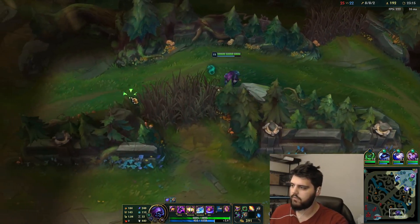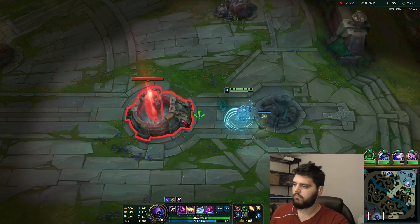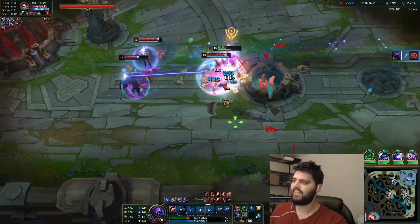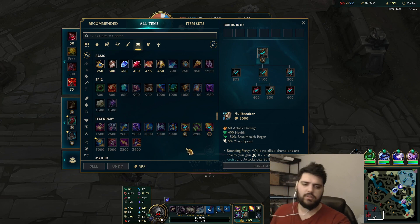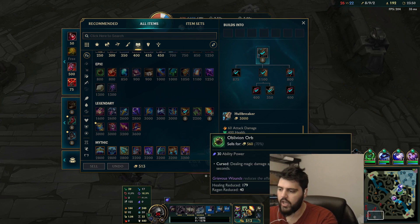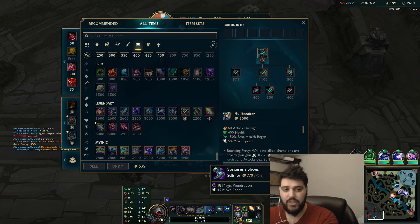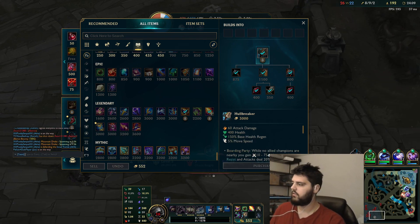We're going to do this and then go Trinity — we're going to sell Lich for Trinity. I think that's what we're going to do. Jax likes health, he likes magic pen — it kind of fits everything about what he's trying to do here. We might lose the AP on adaptive but it's really not that much, it's only like 30 AP. I think this is what Jax wants. You let me know, bro — good job guys, we got the inhib.